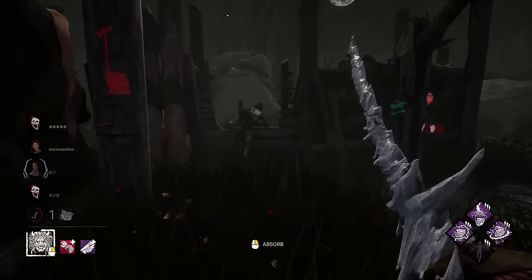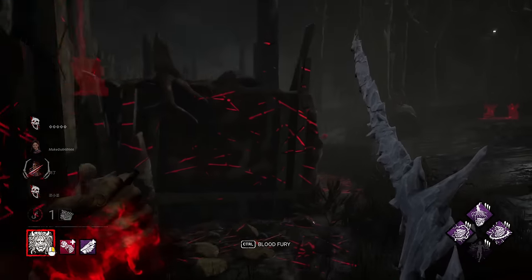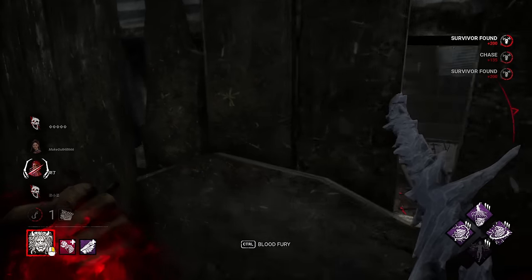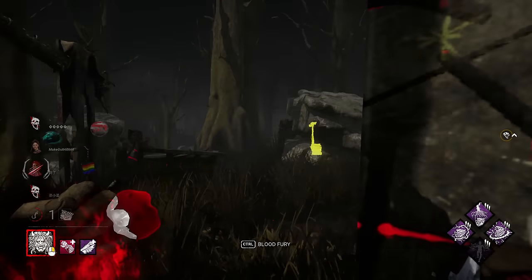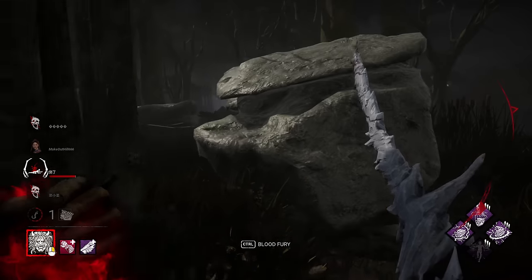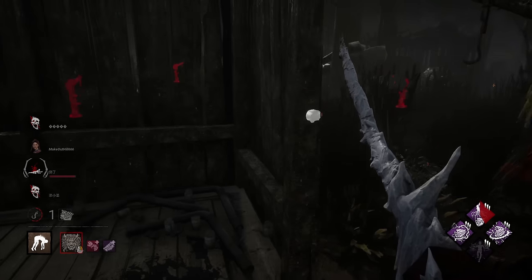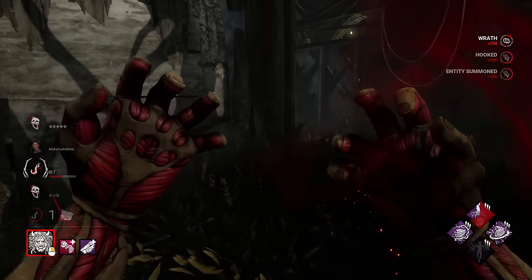They did the gen on the other side of shack, so we're in a really tight three-gen — super nice, but they do have the shack pallet. We'll fake our red stain and come back through the window. We're really close — all three generators got hit with Jolt, and nothing is being actively worked on. We see Meg right there because of Lethal Pursuer with the glove add-on. Let's use our power — we should be able to GG this.